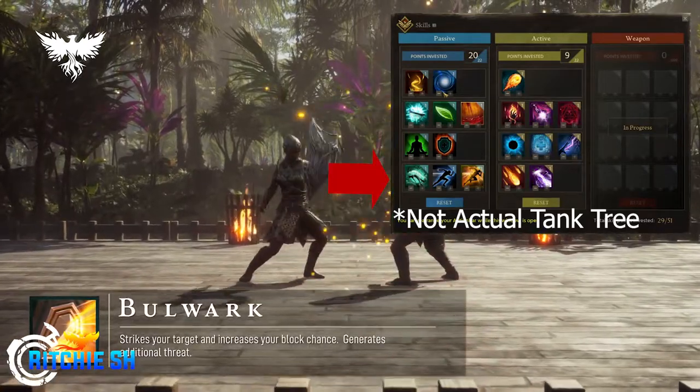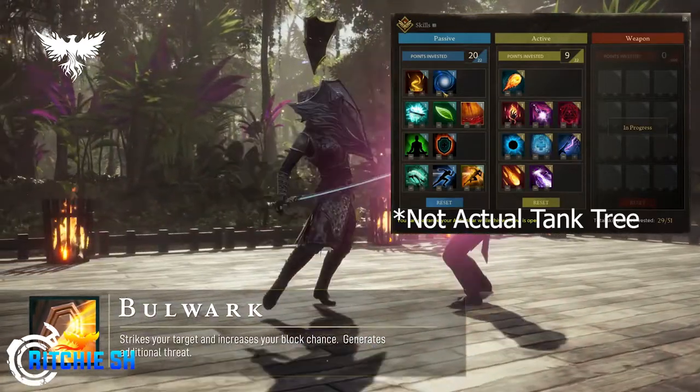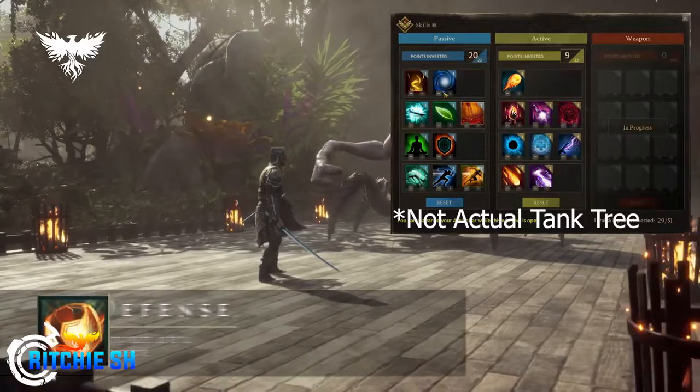That's what alpha is — you're not getting the entire set of features, you're getting these core features that are basically the bare bones of what we're going to see from the final game. But yeah, that's the tank passive abilities for you.